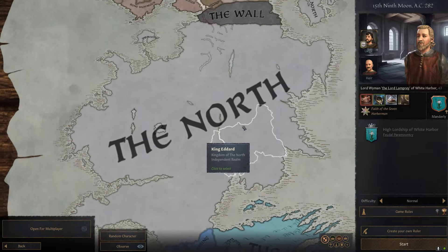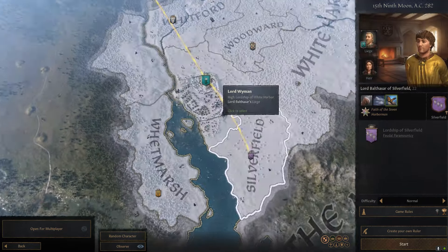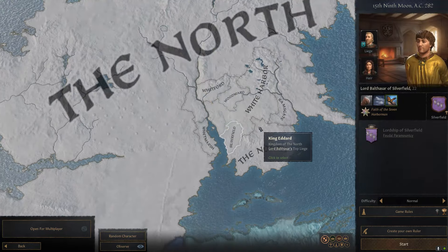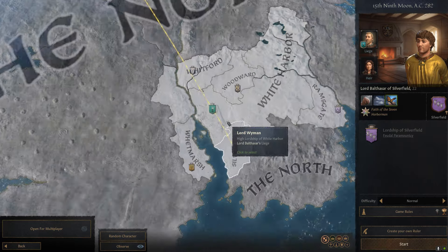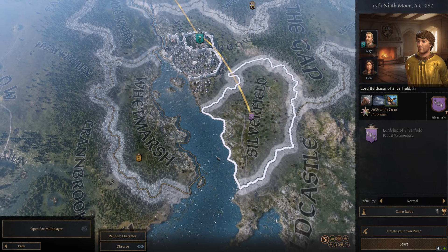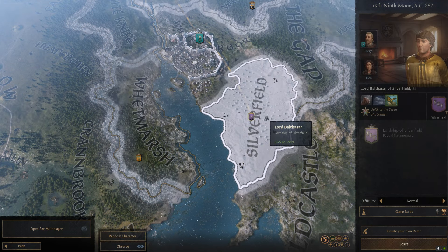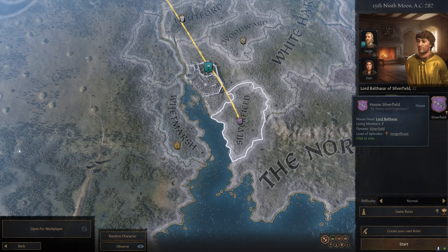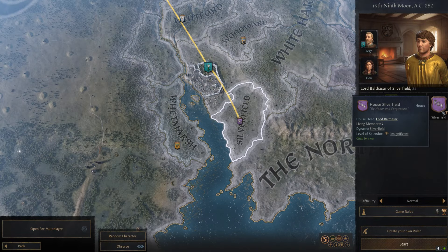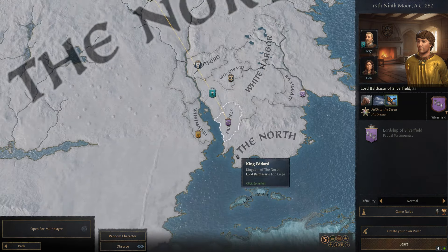Honestly, because the North is so big there are so many things to choose from, but I'm going to go down here to White Harbor. You can probably notice a trend — I like to situate myself beside major cities, because it's nice to look at and it's easier to take them over when you're nearby. Obviously the Manderlys are great people and a really strong house in the North, so it would be kind of difficult, but House Silverfield is another one that doesn't exist and could be a very good spot for you to start off as your own house.